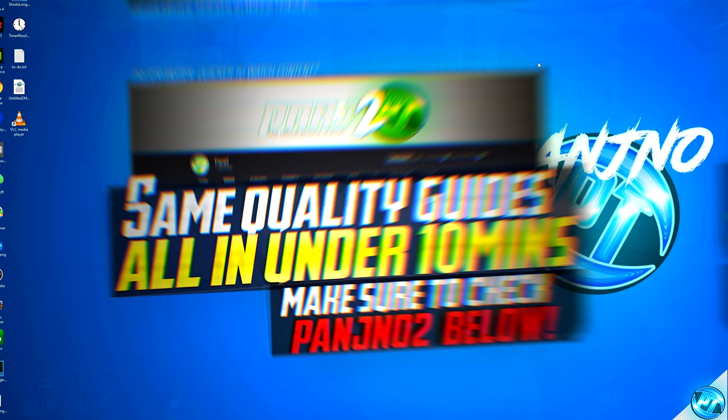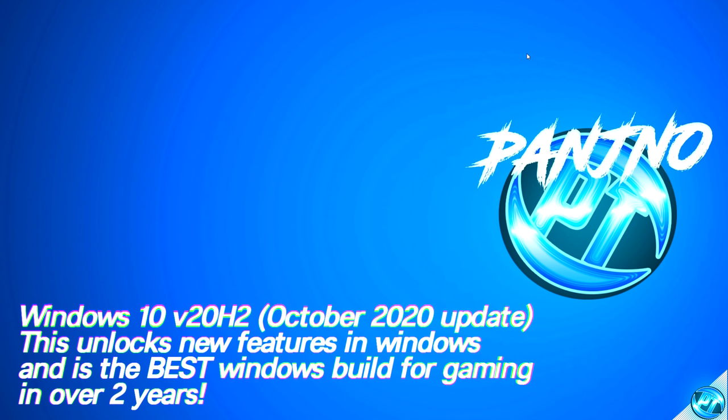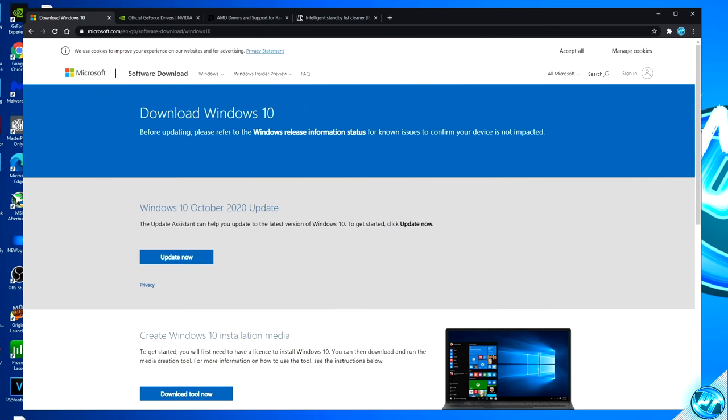To kick things off, we're first of all going to ensure that we're running on the latest Windows 10 update, as Windows 10 version 20H2 is actually one of the best Windows 10 builds in around about the last two years or so for gaming and performance. This is completely free and easy to obtain and you will not lose any of your files. To see if there is an update available and to obtain it, simply navigate inside of the description down below to the Windows 10 update tool.